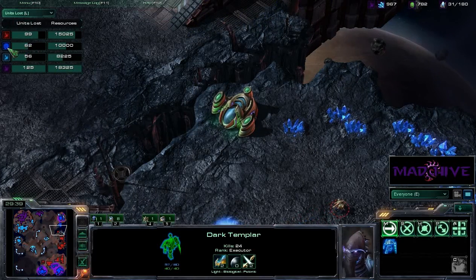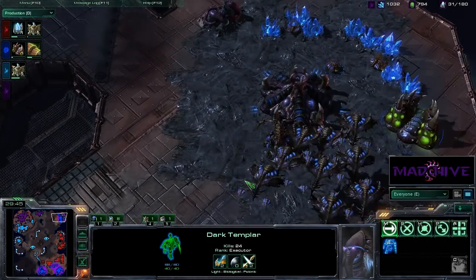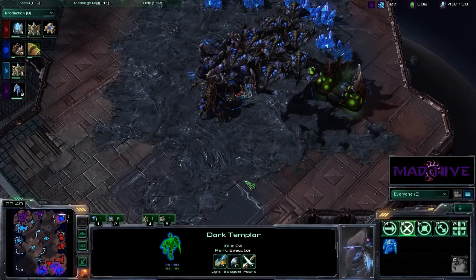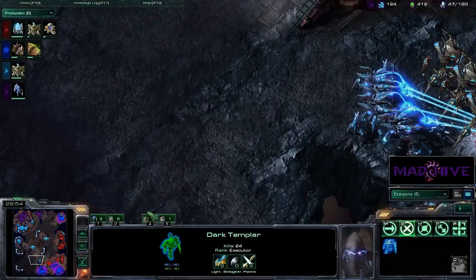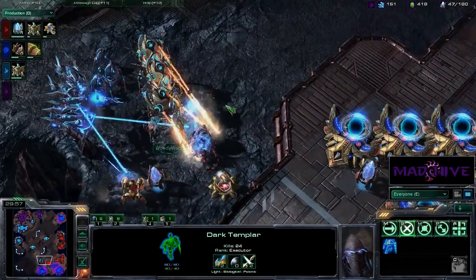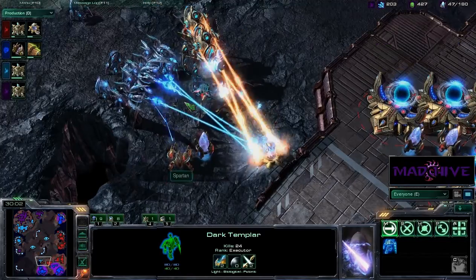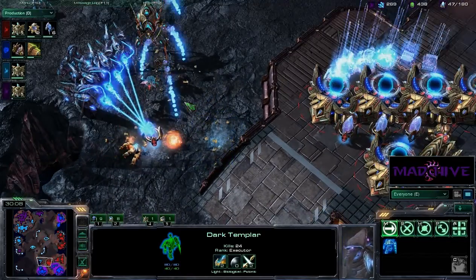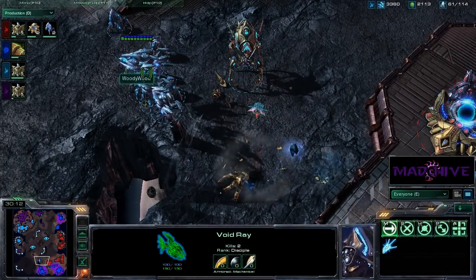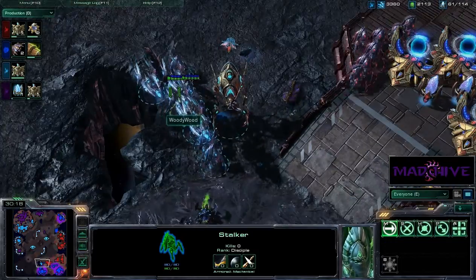I'm surprised Mike was able to keep those Broodlords up — it's really hard to keep Broodlords around with Blink Stalkers with upgrades. I guess there just weren't enough Stalkers to do any damage. Oh, we have a counterattack going down here — here are all the Void Rays and Colossi. Are they going to be able to stop this? There's no way the Broodlords are going to get down there in time and these Roaches are going to get completely roasted. But there aren't any upgrades on any of it, so they will have the upgrade advantage.